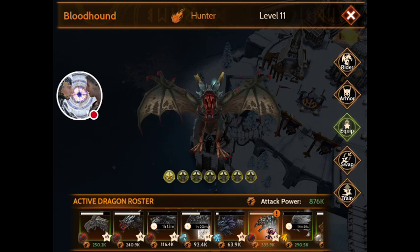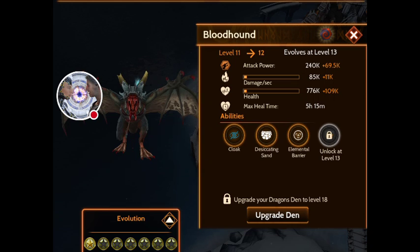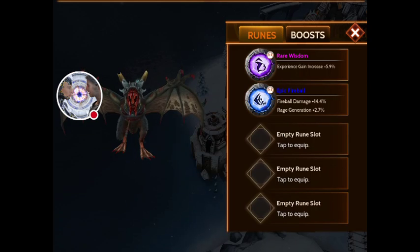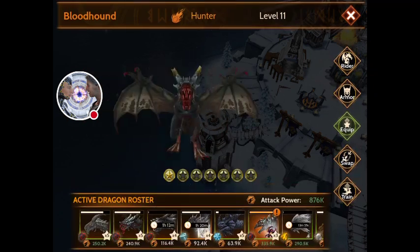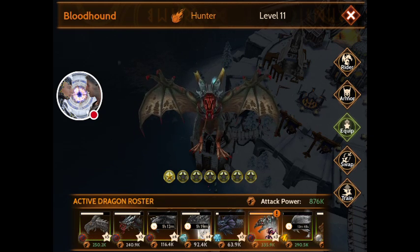Here's the one I call bloodhound, but this is Dick Ricks. He's got fireball - that's what it was. He actually fires fireballs, it looks blood red but they're fireballs. I put an enhancement to make the fireballs even more powerful. I took an epic and made it expert - fireball damage is at 14.4% more, and rage regeneration goes up 2.7%. He's got a more powerful weapon and he can use it more often. So common and rare work with everything. Epic, legendary, mythic need to match the specific traits of each dragon.